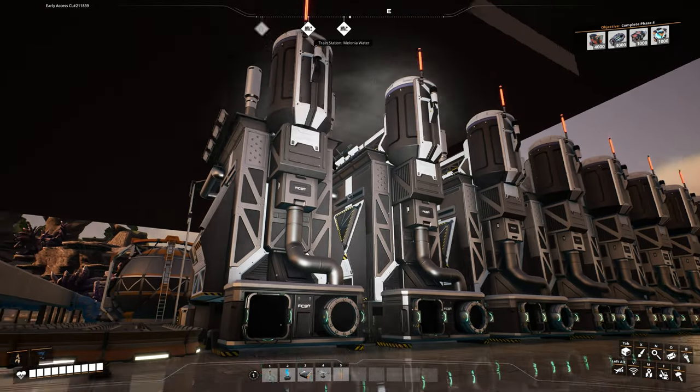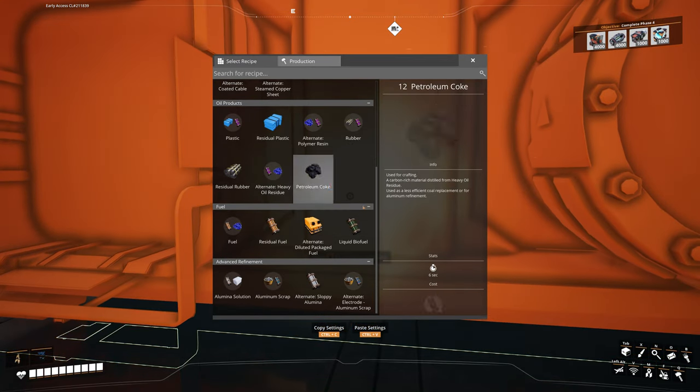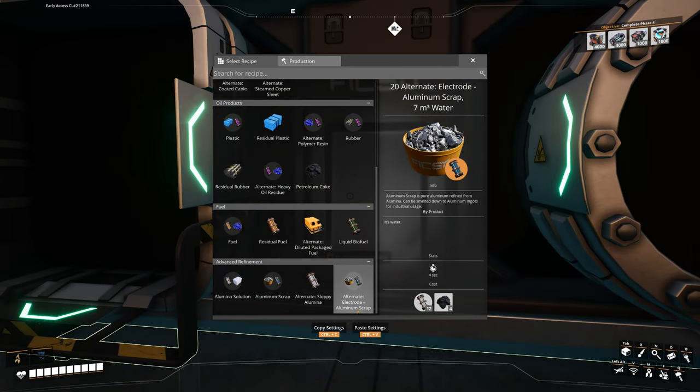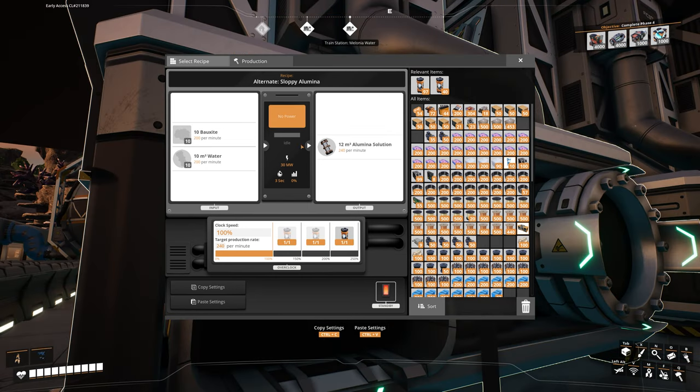Next let's look at where this alumina solution is going to get sent. If we pull out another refinery we can see there's an alternate recipe called Electrode Aluminum Scrap. It requires 180 alumina solution and 60 petroleum coke, outputting 300 aluminium scrap per minute, plus a byproduct of 105 water per minute. The sloppy alumina is sending out 240, which is more than required.